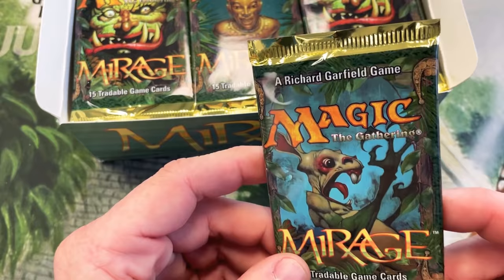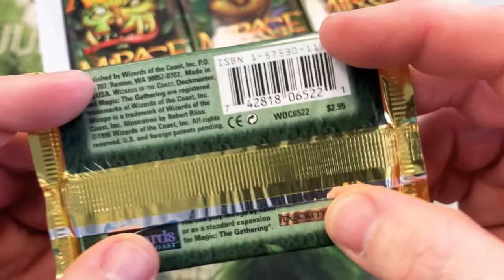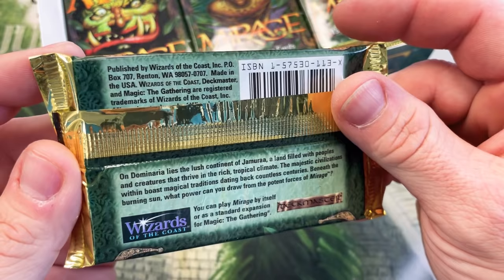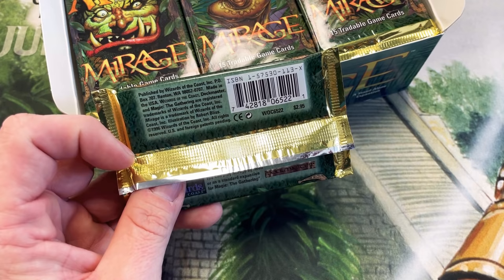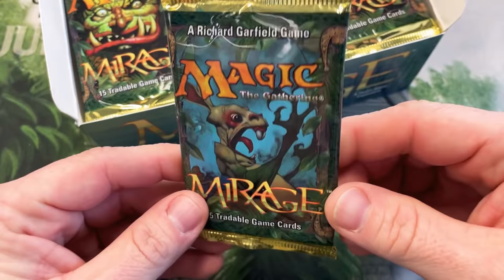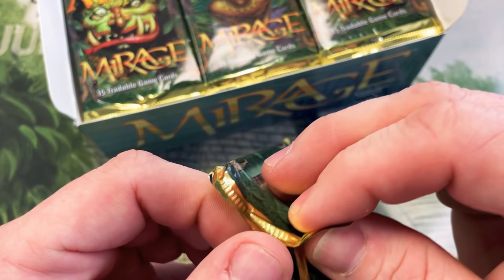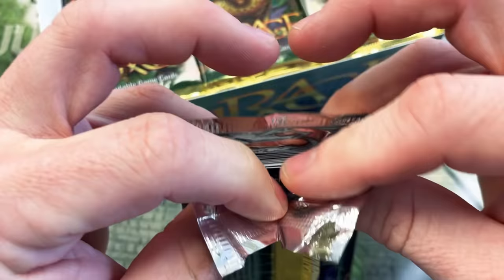Pack number one — this one will be opened. This is for Allison. Let's just look at the pack a little bit. $2.95 — wouldn't that be nice? 'Savor the flavor.' On Dominaria lies a lush continent of Jemura, a land filled with peoples and creatures that thrive in the rich tropical climate. And everybody is Chewy here — is he watching this? We're doing a live stream of this too, guys, so just bear with me.